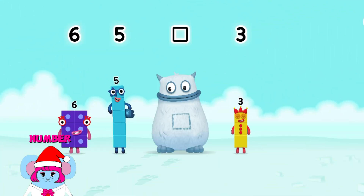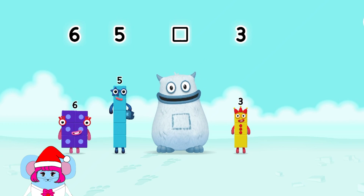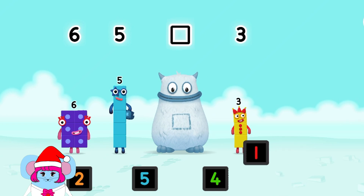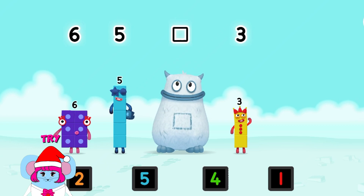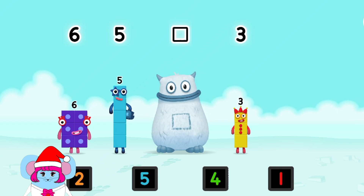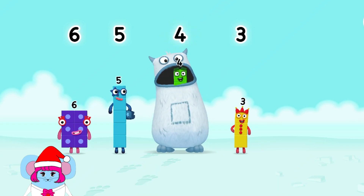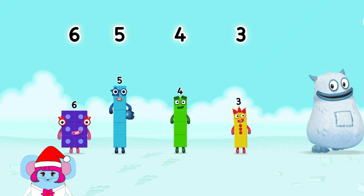Find the missing number to reveal who's inside Big Tom's tum. Six, five, three. Yum yum. Who's in my tum? One, two, two. Why not choose a different number? Yum yum. That's right! Four was in my tum. Yum yum. Well done! Six, five, four, three.